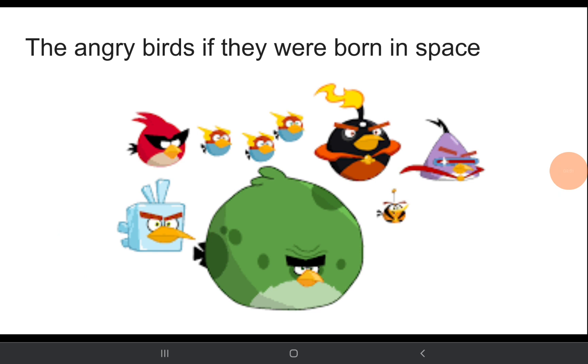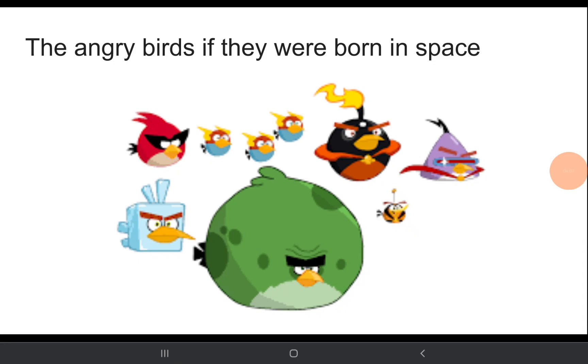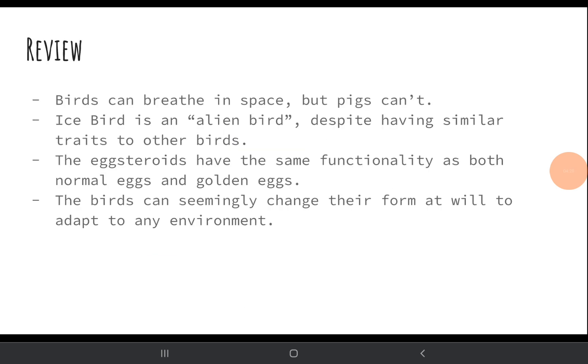The eggs mostly started out in space but then came to Earth, where they hatched, which is why the birds transformed so quickly — versus Ice Bird, who was born in space and came to Earth but didn't instantly transform. So these are the original forms of the Angry Birds. The birds can breathe in space but the pigs can't. Ice Bird is an alien bird, despite having similar traits to other birds. The egg steroids have the same functionality as both normal eggs and golden eggs. And the birds can change form to adapt to any environment.